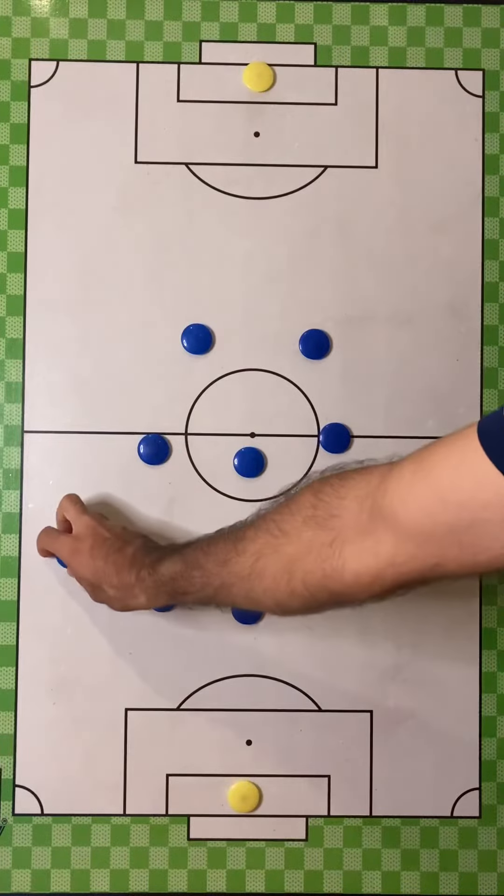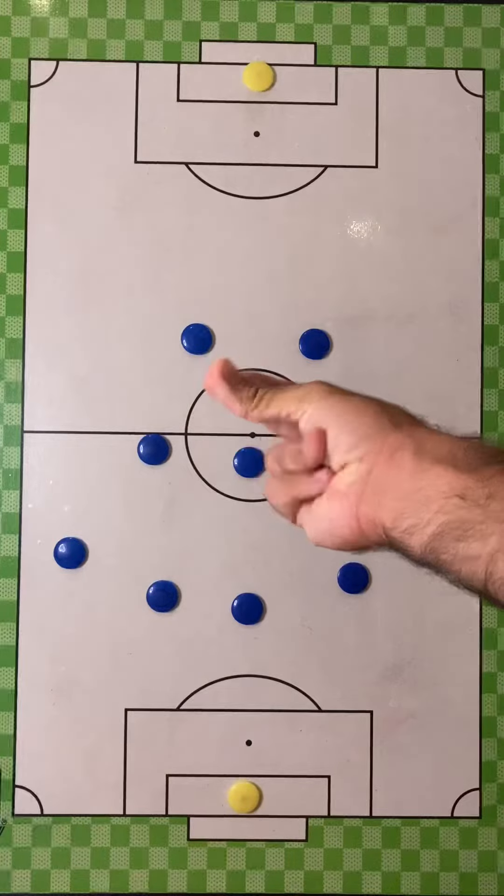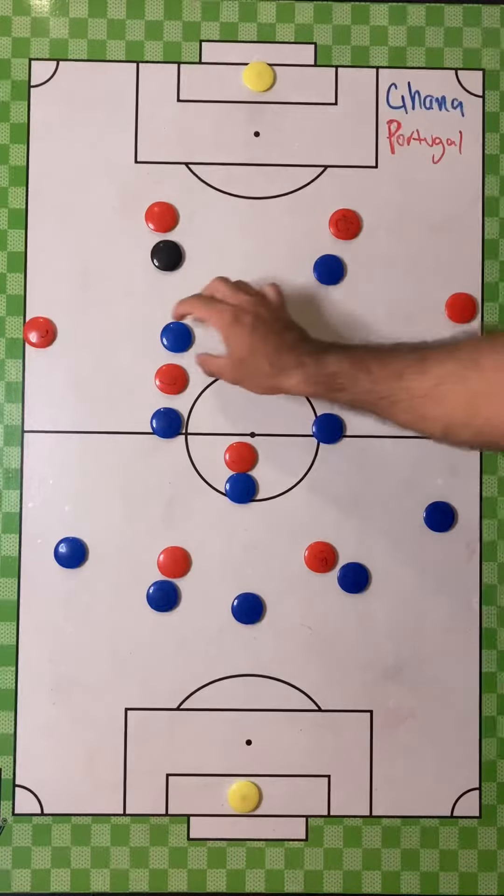Let's take a look at the tactical approach for both teams. It was a match to control the centre, with both teams setting up to create central overloads. The first half was pretty dull for Portugal as they struggled to utilise their creative midfielders, the likes of Bernardo Silva and Bruno Fernandes, to enter into the final third. This was due to how Ghana lined up defensively with a 5-3-2 approach against a Portuguese 4-4-2 diamond.